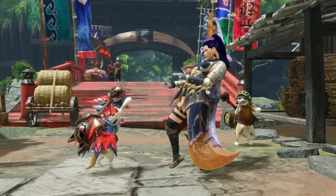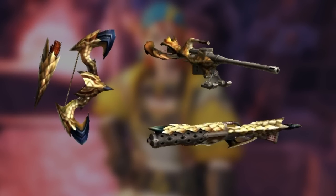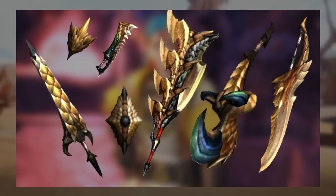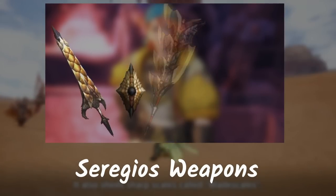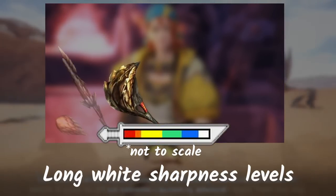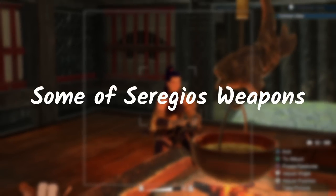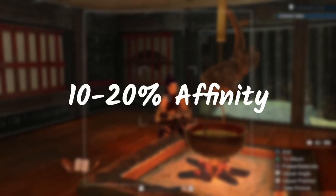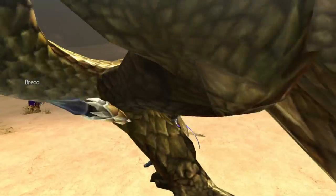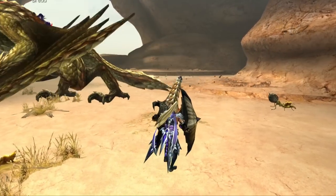For the weapons — if you're curious about Seregios weapons, I've got some good news for you. In the old generation, Seregios has every weapon for every weapon type. Most of Seregios' weapons are definitely strong, averaging at 280 to 310 raw. They have long white sharpness levels and some purple sharpness once the weapon's been maxed out. Some of Seregios' weapons have around 10 to 25% positive affinity. Not only that, but Seregios weapons have a special ability similar to the armor set — they can auto-sharpen themselves after evading a few times.